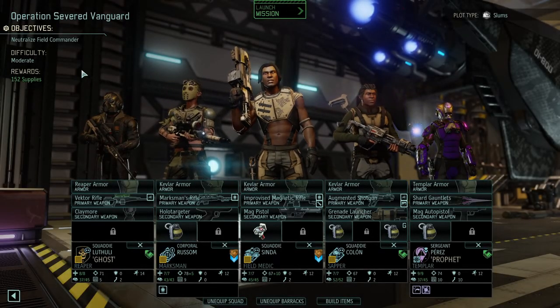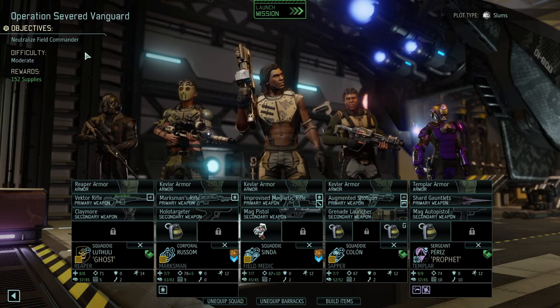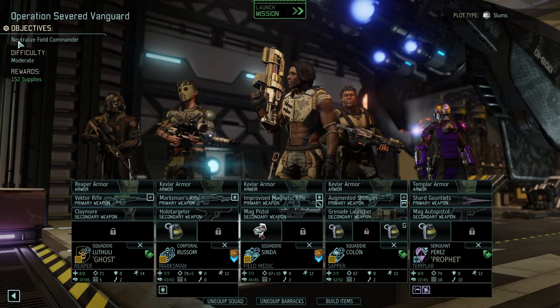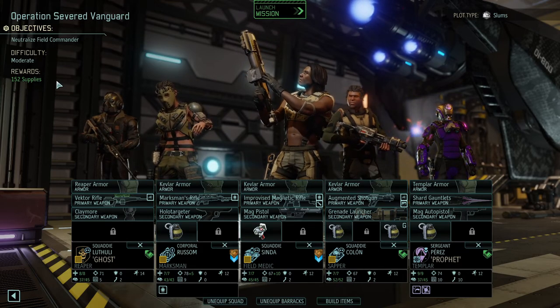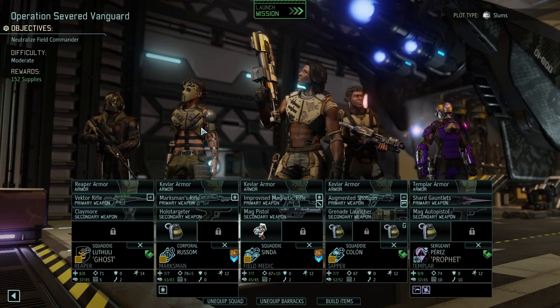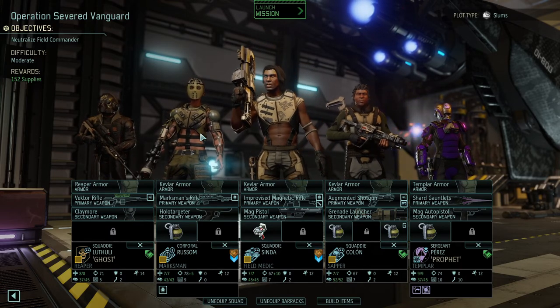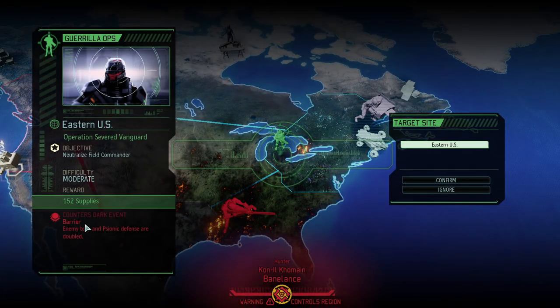Welcome back folks! We are heading out on Operation Severed Vanguard. We're in the slums, we need to neutralize the field commander. It's moderate difficulty with a reward of 152 supplies and it counters the dark event - Barrier - where enemy tech and psionic defense are doubled.